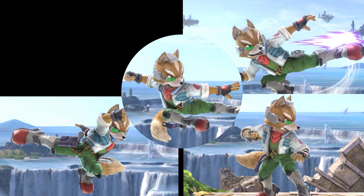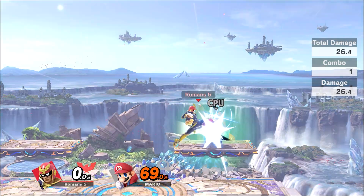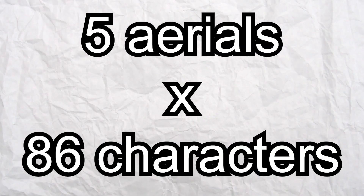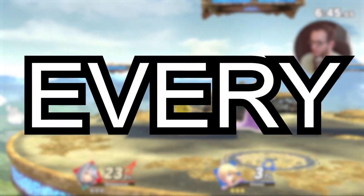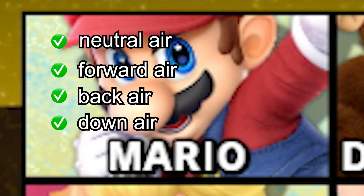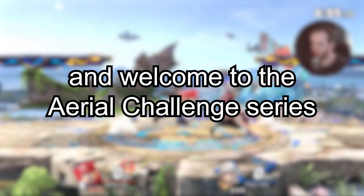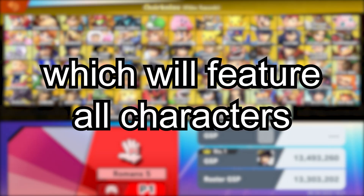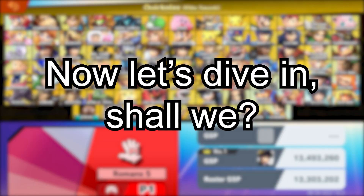Each character in Smash Bros Ultimate has 5 different aerial moves — some are extremely weak, some are extremely strong. There are 86 different characters in this game, which is 430 aerials total. Today I am attempting to KO with every single aerial in the game. Once we KO with all of a character's aerials, we move on to the next character on the select screen. My name is Shipwreck, and welcome to the Aerial Challenge series. Today is part 4, which will feature all characters on the 4th row, from Lucas to Little Mac, entirely on quick play. Now let's dive in, shall we?